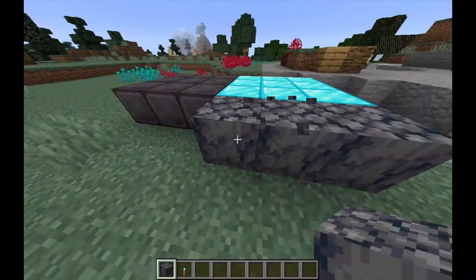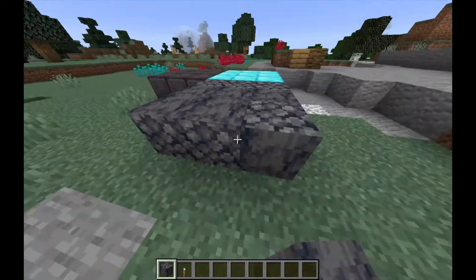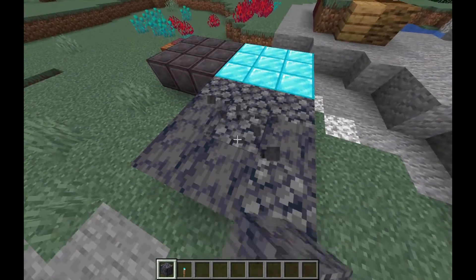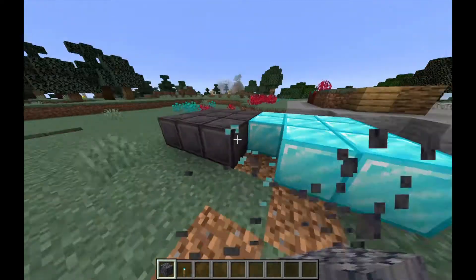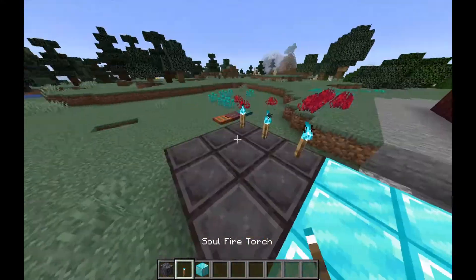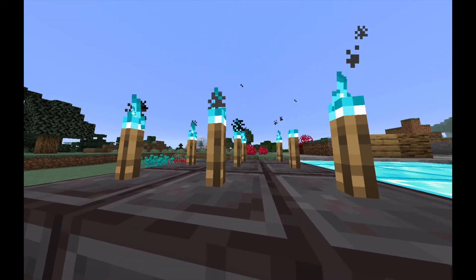I've got to look at this basalt. It doesn't sound like a rock — it sounds like gravel. I do really like the texture, though. It looks so coarse. Not very basalt-like at all, but that's okay. I don't want to know how to get these soul fire torches. They're so nice — I could just look at them all day.